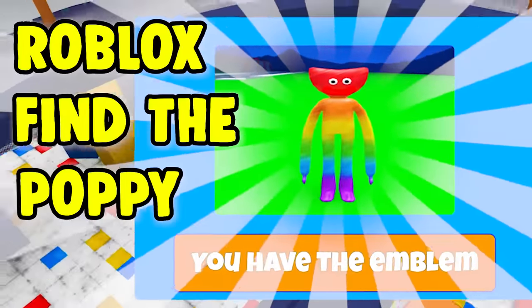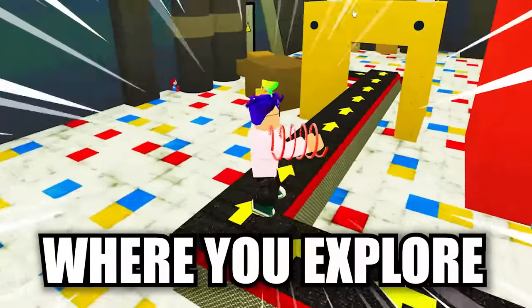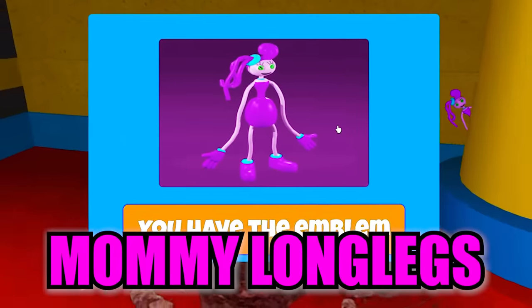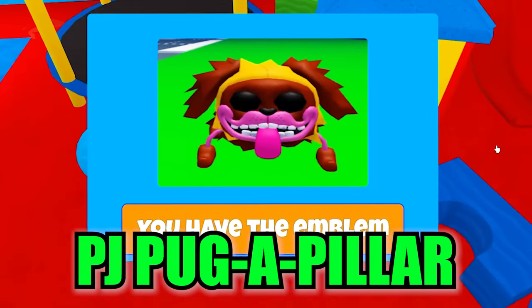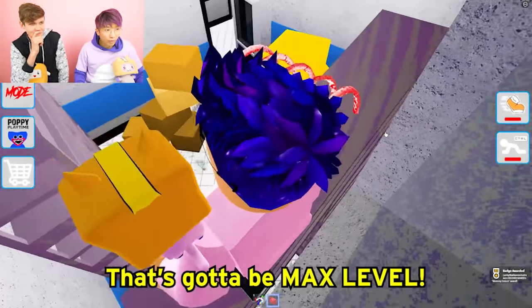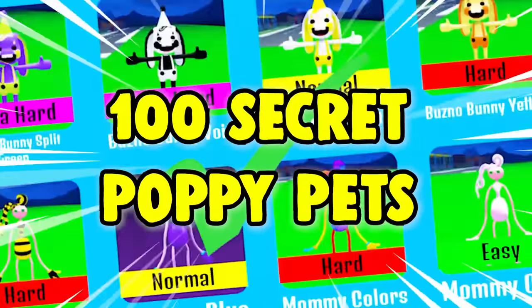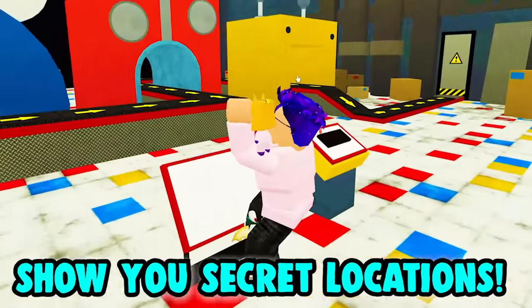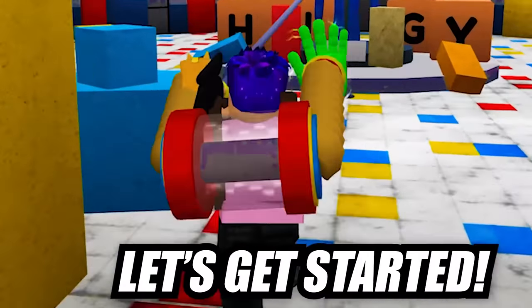Today we are playing Roblox Find the Poppy Pets, a crazy new game where you explore the Poppy Playtime Toy Factory to find Huggy Wuggy, Poppy, Mommy Longlegs, Buds of Buddy, and PJ Pugapillar. We find all 100 secret Poppy Playtime pets in this video and show you the secret locations of all of them. Let's get started.